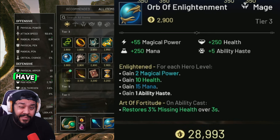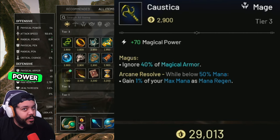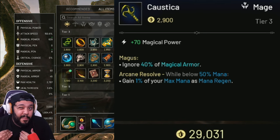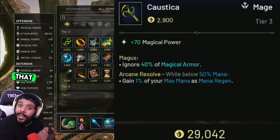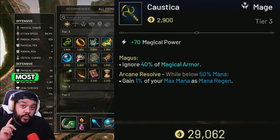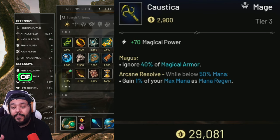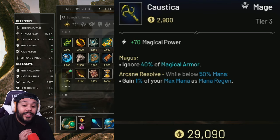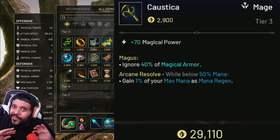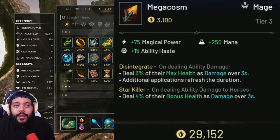You don't really have to worry about running out of mana with this build, because item number three is Costica. Costica gives us 70 flat magical power, and most importantly — third item in — it gives us 40% magic armor penetration. We covered that flat pen is good early and our crest gives us some; percentage pen is better late game, covering both sides in case somebody's building magic armor. Most importantly, the second passive, Arcane Resolve: when you're below 50 mana you gain 1% of your max mana as mana regen. So the more max mana you have, the more mana regen you get, and late build you can hold the RMB and basically not run out of mana.